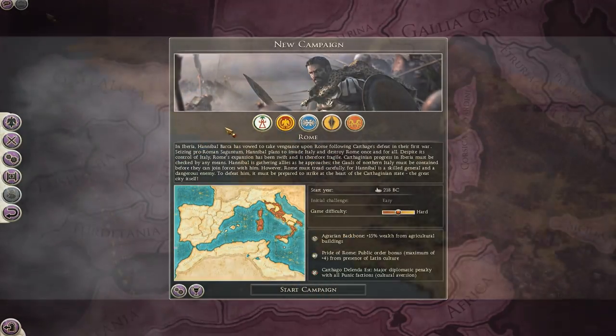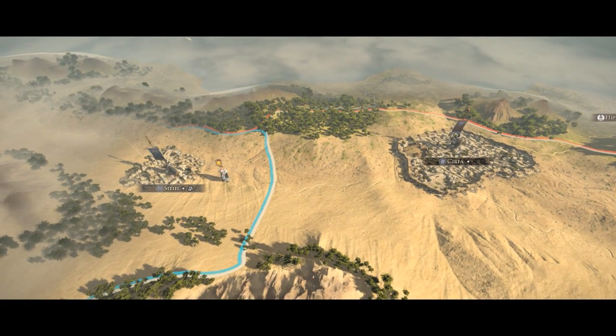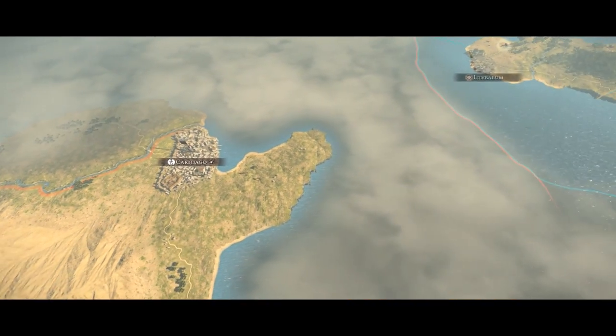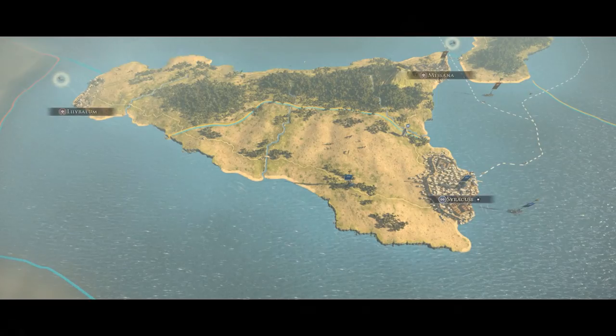Rome, controlling a mass of fifteen settlements with four client states across a disjointed and twisted Italy, has their hands full with just four armies and must rely heavily on diplomacy and trust that their Samnite allies and Etruscans can defend a largely unoccupied Italy.